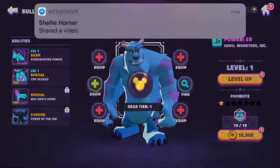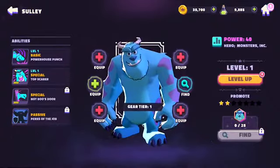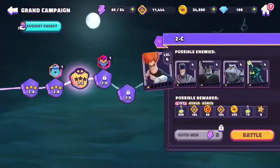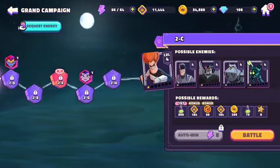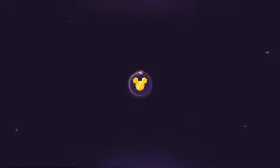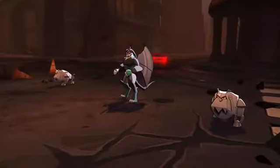Captain Hook — let's see who else I got on the team. I don't really remember who all I have on the team to be honest. I remember those four guys; it might just be those four guys: Ariel, Aladdin, Sully, and Captain Hook. Oh, Mickey too! So I'm pretty sure that roster can be expanded as the game goes on, but that is my current roster right now.